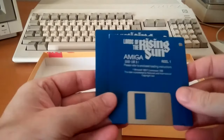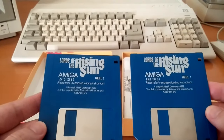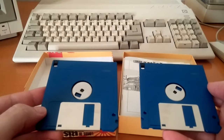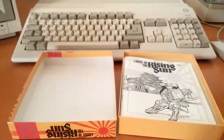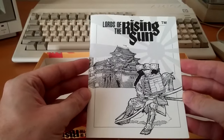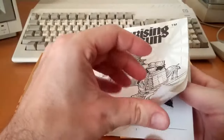The game comes on two 3.5 inch diskettes. Contrary to the American version, disc 1 is copy protected in this release. This is the game's manual, providing historical information and gameplay instructions.